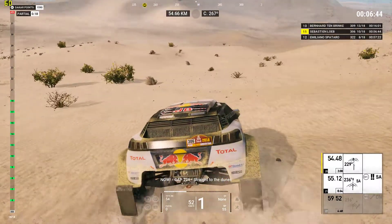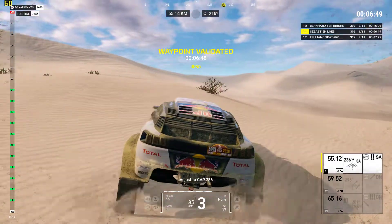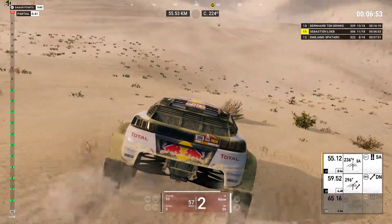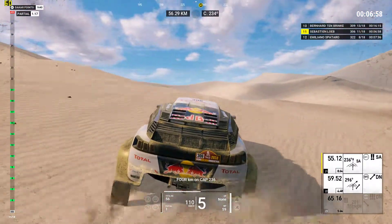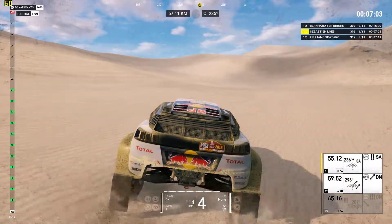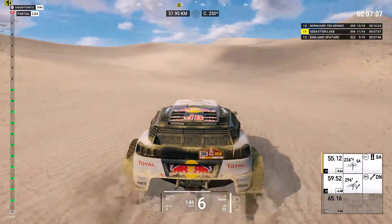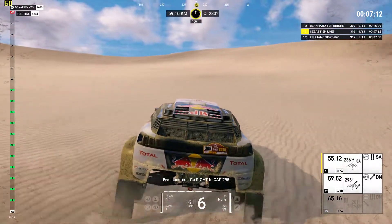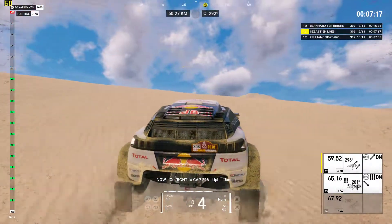Now, cap 229. Straight to the dunes. Adjust to cap 236. 4Ks on cap 236. 1K on cap 236, 500. Go right to cap 296. Now, go right to cap 296. Uphill dunes.